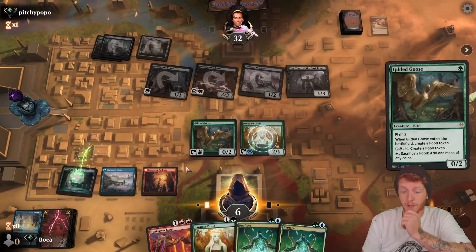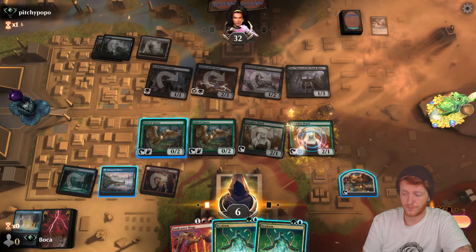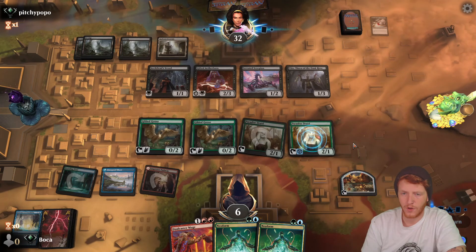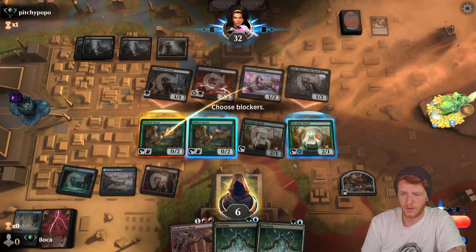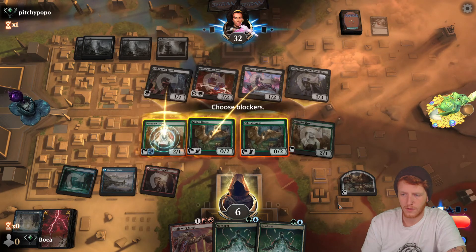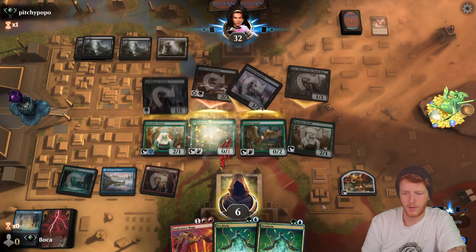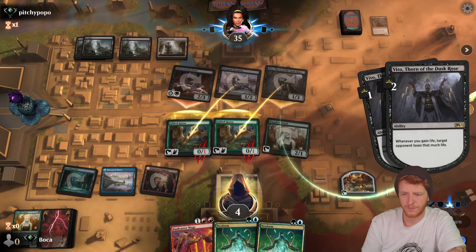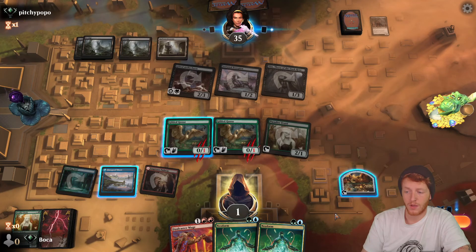That's not a land, so for now we're just going to run out our creatures. We're at a virtual one life assuming we block everything. Maybe not, because we can't activate Vito. Let's block here. I'm at one — can the opponent gain one more life this turn? They cannot.